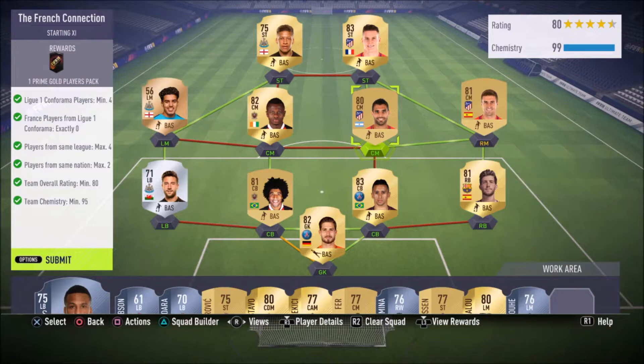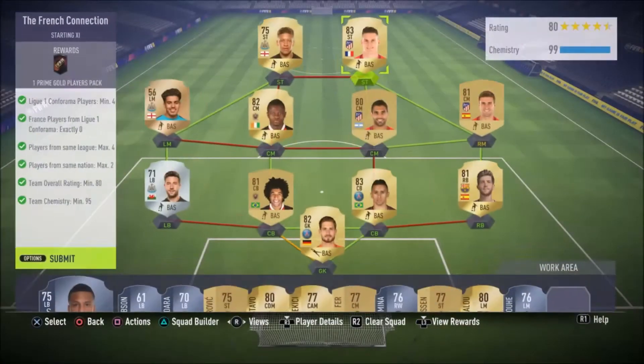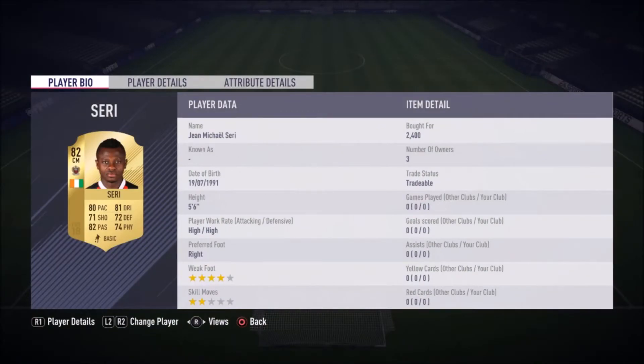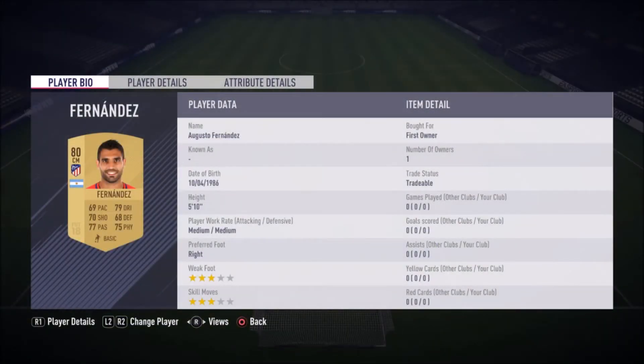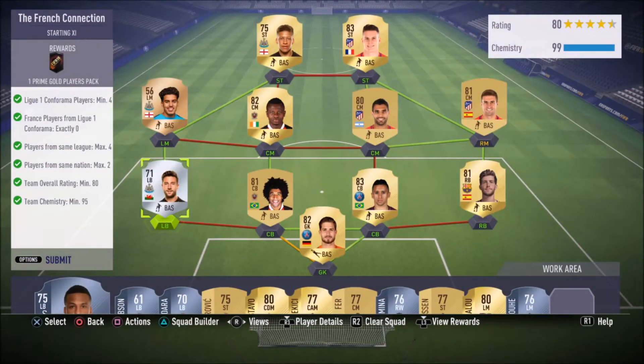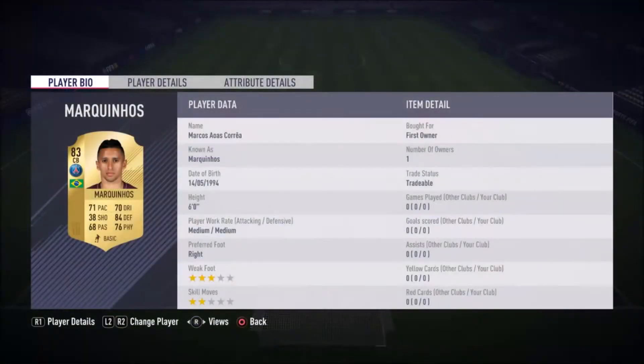I started on this one quite a bit. In the end it's primarily a Premier League hybrid with some Ligue 1 players in the middle and some La Liga players on the right. The team: striker Dwight Gayle, right striker Kevin Gameiro, left mid Yacine Ben El Mani, left center mid Siri, right center mid Augusto Fernandez, right mid Gabby, left back Paul Dummett, left center back Dante, goalkeeper Kevin Trapp, right center back Marquinhos, and right back Sergi Roberto.